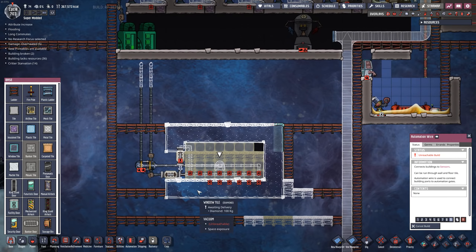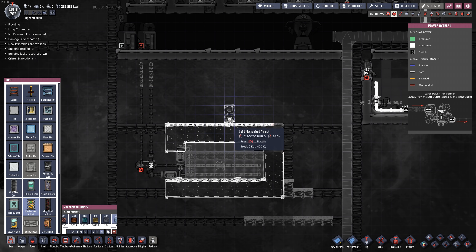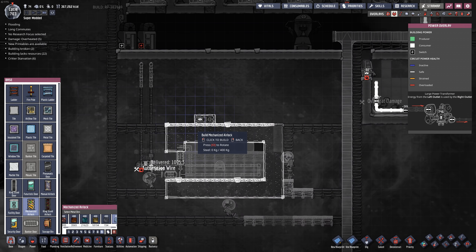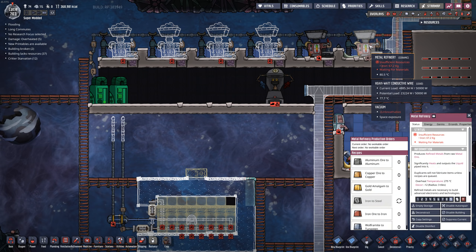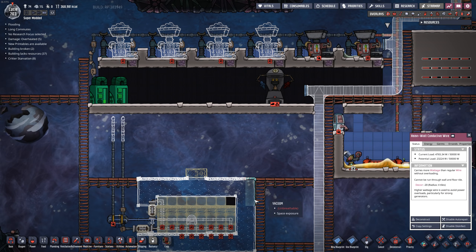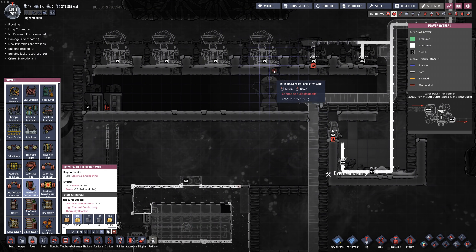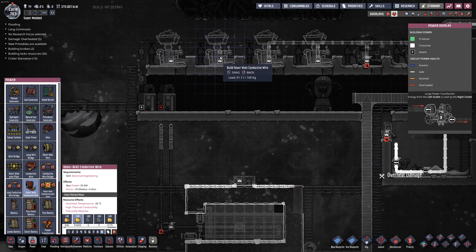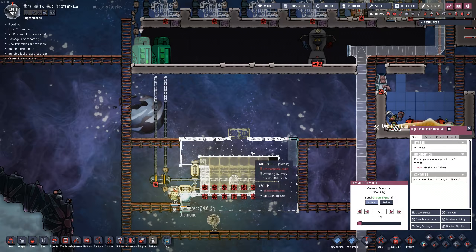Now let's focus on the steam turbine up top — that's where all the power happens. We need a door up there that's going to be automated, made out of steel. With the way this is set up, only one metal refinery can actually be running at a time because only one can drain at a time, so we can handle most of it with just one steam turbine. If we have extra energy it just goes into the tank and we use it later.